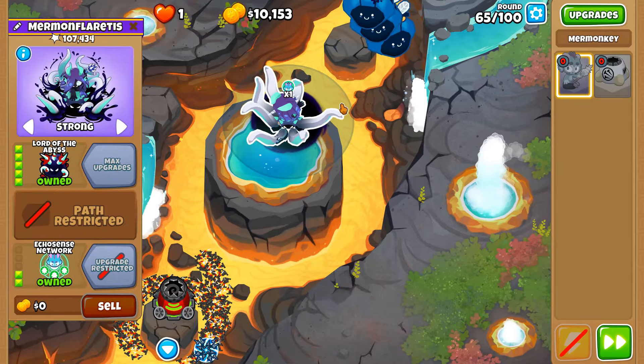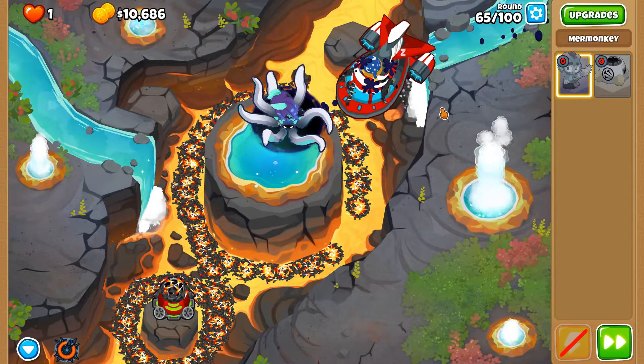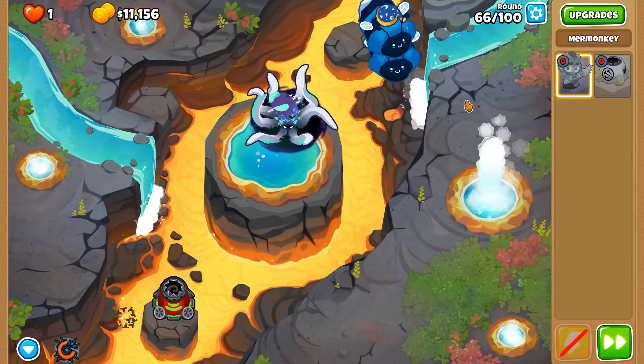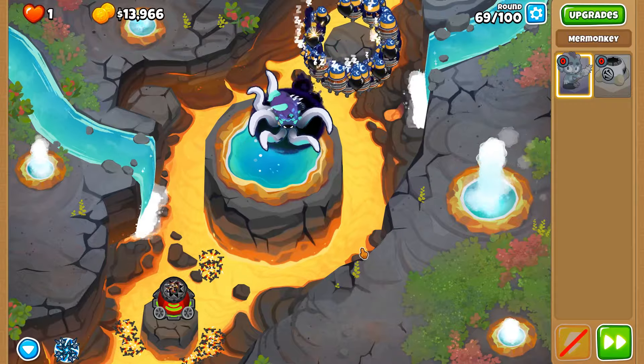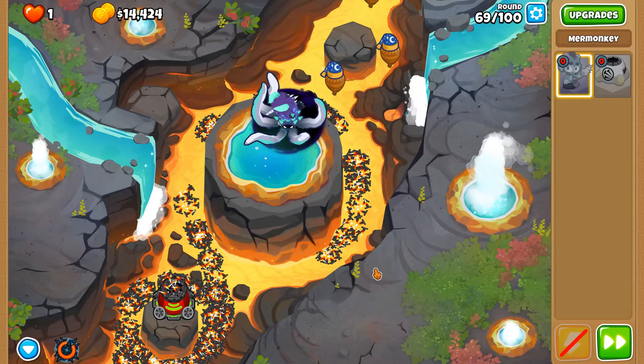This thing is one-shotting ceramics at the moment, which is pretty insane. Let me use you just to speed up the process — and there goes round 65. More lead balloons, more love to give using the spike factory.